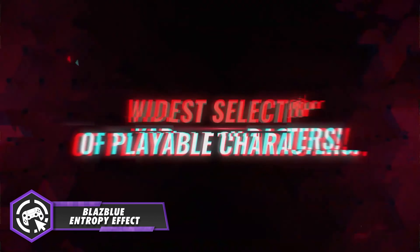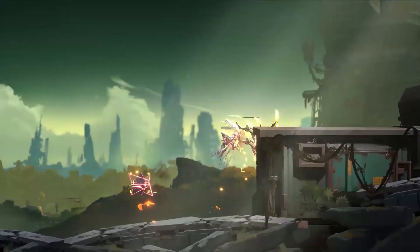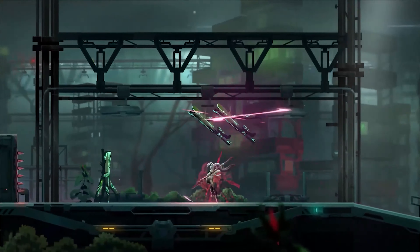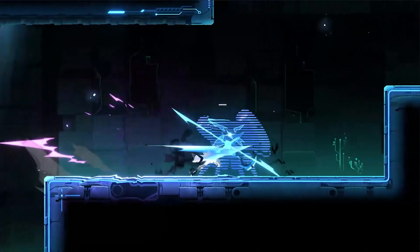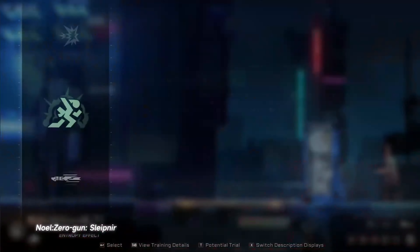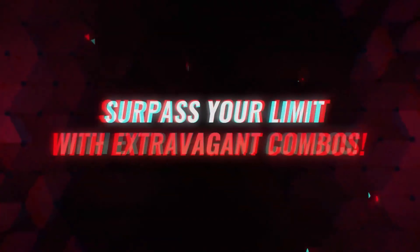The first game on this list is called BlastBlue Entropy Effect. It is a spin-off of the BlastBlue series featuring a new original storyline and a world separate from the main plot. This is a roguelike game with one of the flashiest and most awesome action combat you can find in 2024. You have 10 playable characters from the BlastBlue series with vibrant personalities, unique combat styles, and immersive voice acting, with hundreds of moves to build around.